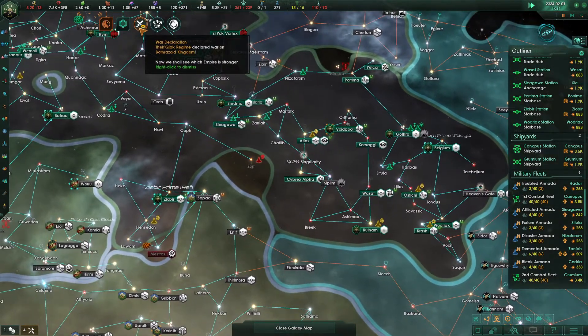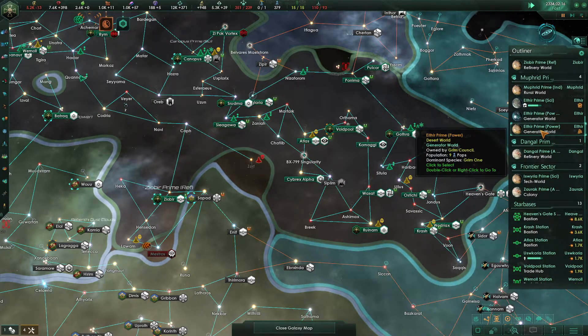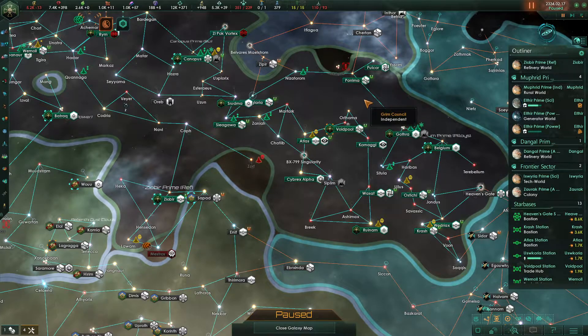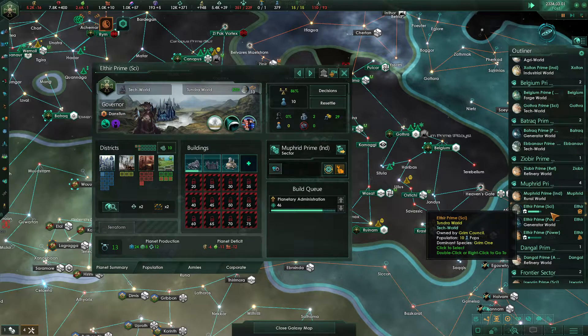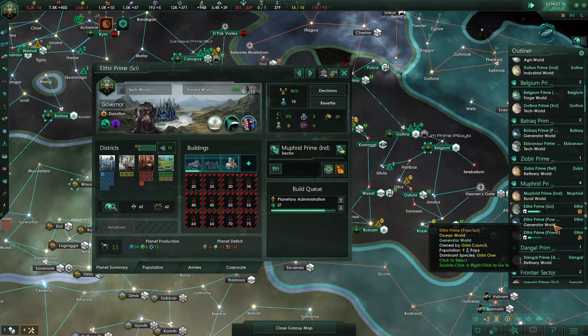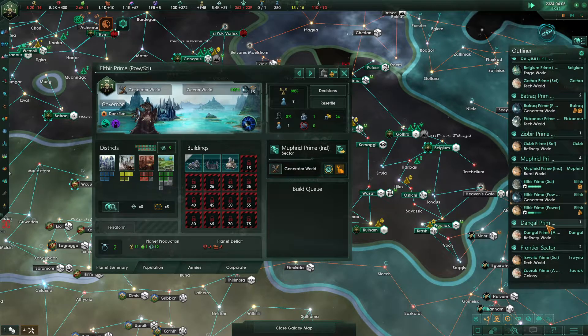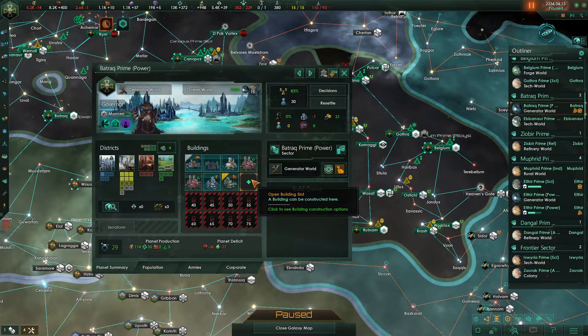Excellent. There's a war declaration going on — that is good — and pops are getting necrophaged, which is also good. We do need housing on Healthier Prime. This is a power world; for now we have two available jobs, so we're just going to continue plowing through the generator districts. All three of these worlds are named Healthier Prime. Luckily they have different designs — one is a power-psi hybrid world technically, so they are slightly different — they're clearly unique worlds.